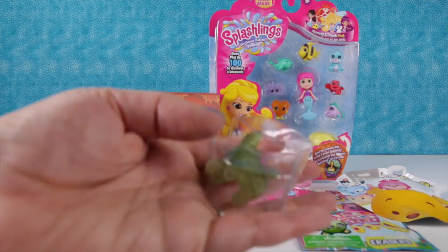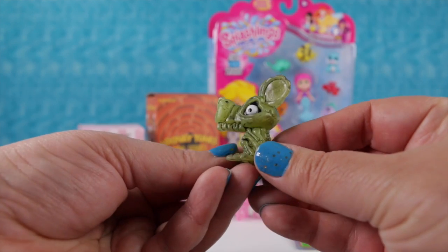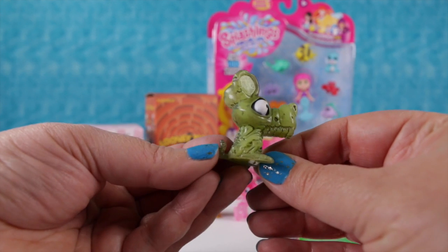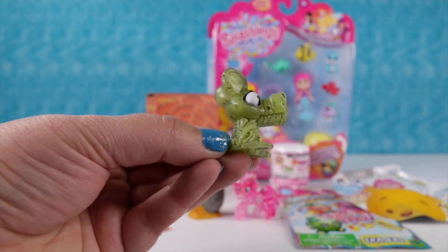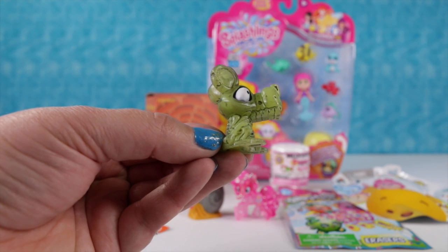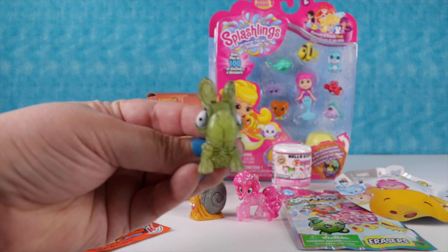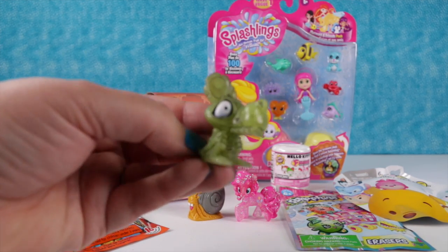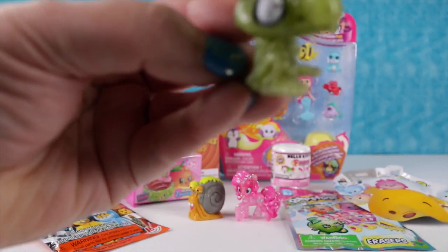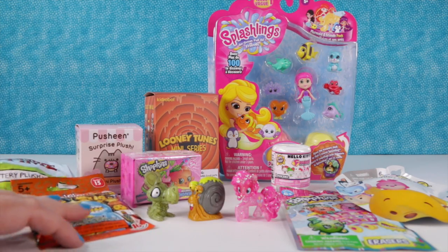Let's see what our second one is. We got one of the ultra rare glowing bones! This is the rat - the rattling rat. These are so awesome with their skeleton bones showing. We have not gotten the green one yet, so that's cool.